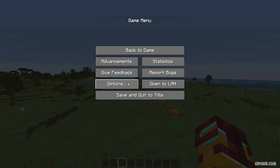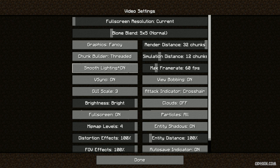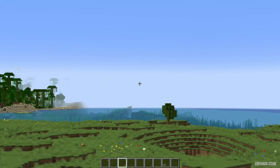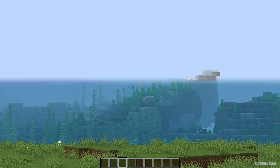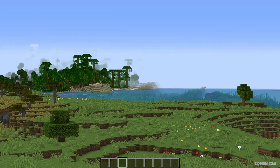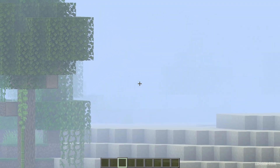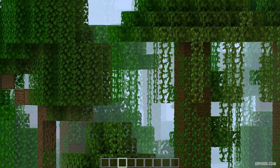I chose 32 distance — see what I mean? A huge area. Simulation distance 26, graphics fancy. This zoom gives you 30 times — I mean 50 times — multiplied zoom, so you can see everything around you.